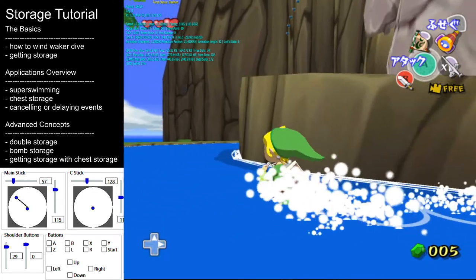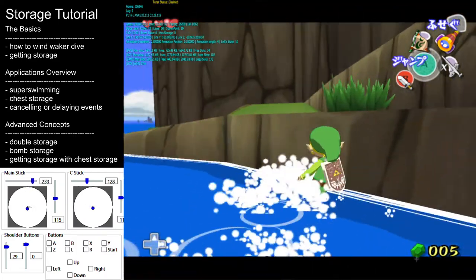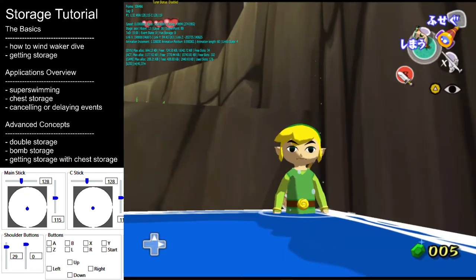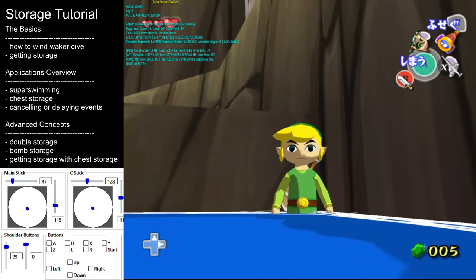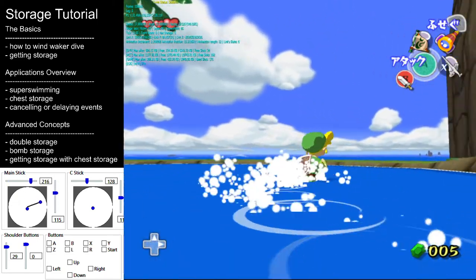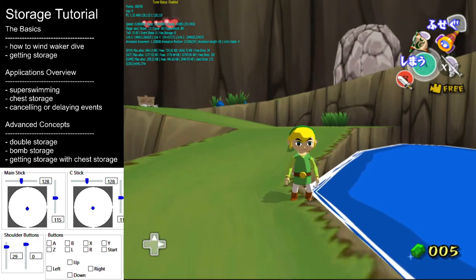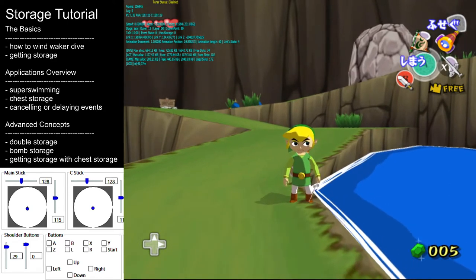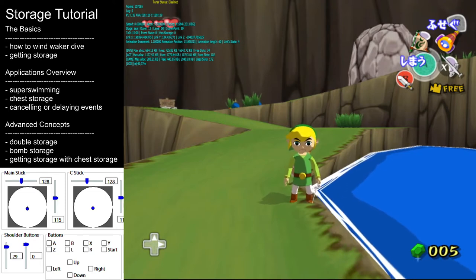Wind Waker dives like this can be done in a variety of places. There are a few things I should mention before you try this yourself: the Wind Waker must already be in your hand before attempting to climb the ledge. The reason for this is that when the Wind Waker is already in your hand, it actually comes out faster, which is important for the dive to come out soon enough.